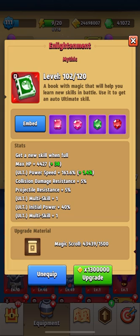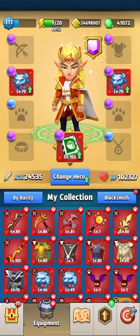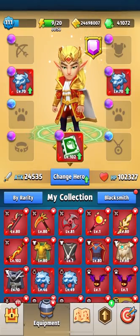Also, if you raise the Book of Enlightenment to the legendary state, you will receive plus seven health. The more health you have, the more tenacious you will be in PvP. So your choice should stop on this book — take the Book of the Owl.